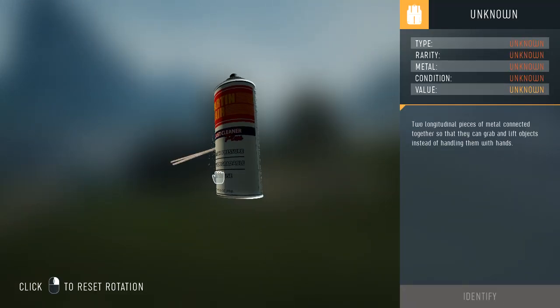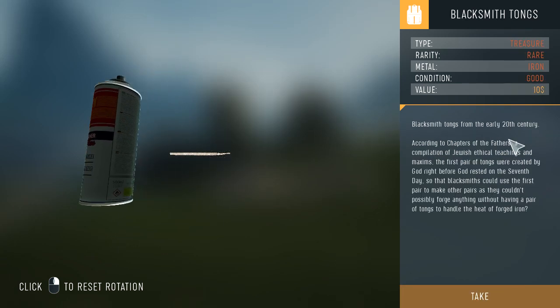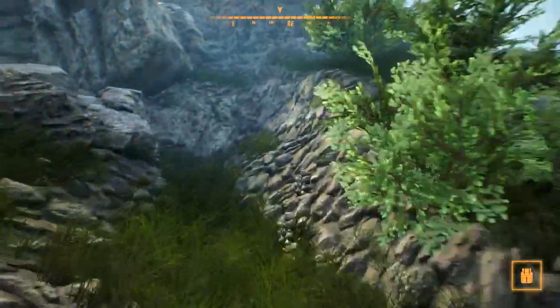Blacksmith's tongs — they can lift objects. Incredible.